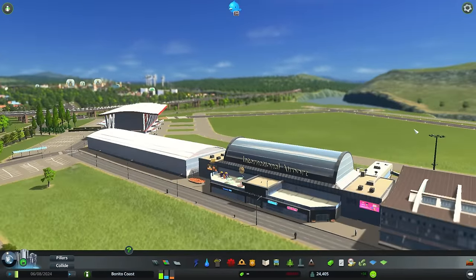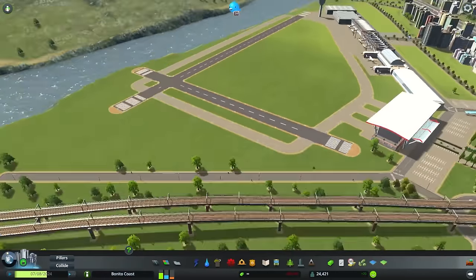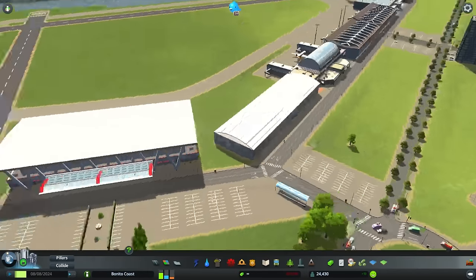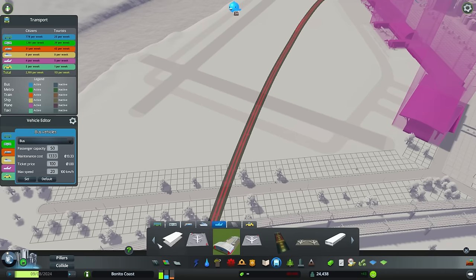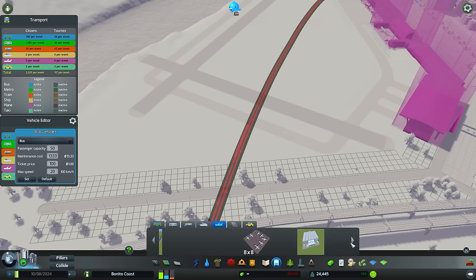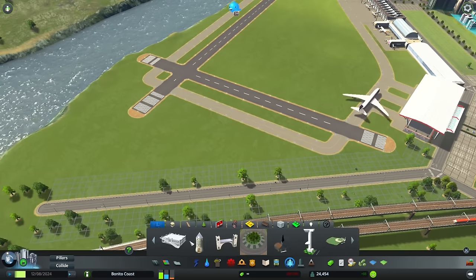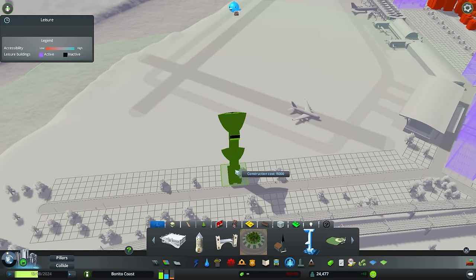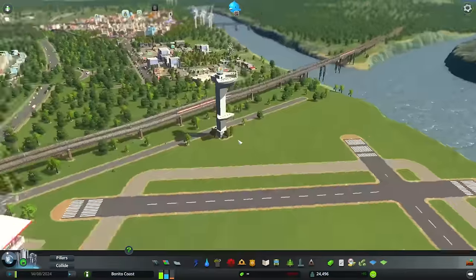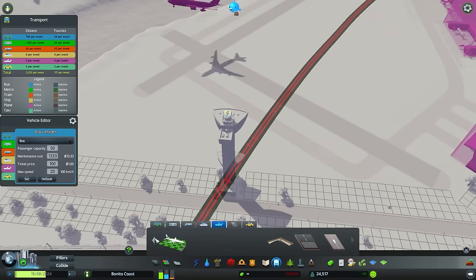I made some changes since the previous episode - I got this little terminal addition, so our airport got bigger and we have fewer free spots. It's really beautiful and I really like how it looks. We have some planes going on and some action taking place in our airport, so it's really nice to see that it actually functions and works just fine.